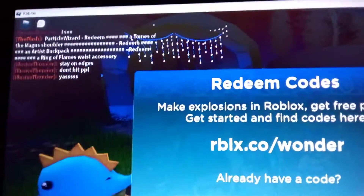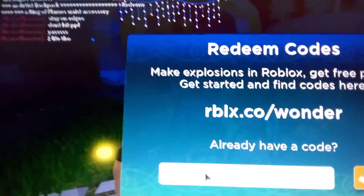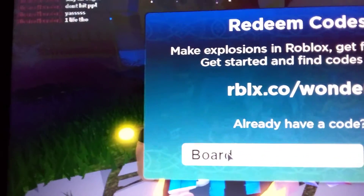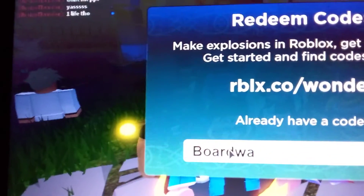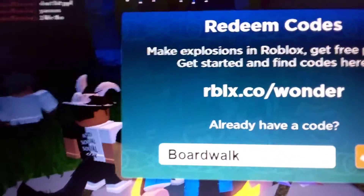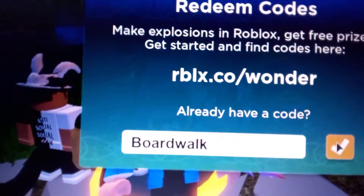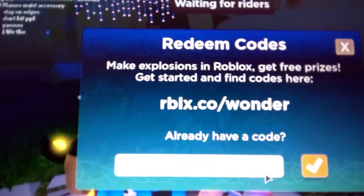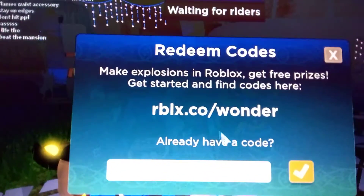So that was the next code, and then the third code is Frex Artist. There you go — you will get the badge. And then the last code is called Board Walk. You just press the check mark and then redeem. There you go, we got all the codes and that is how you get them.